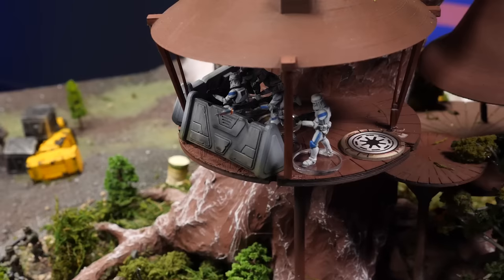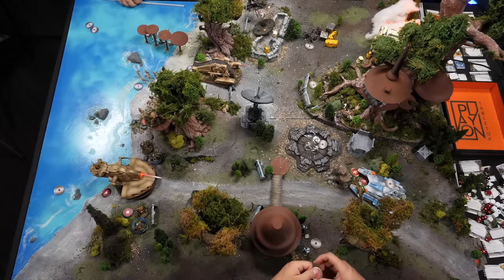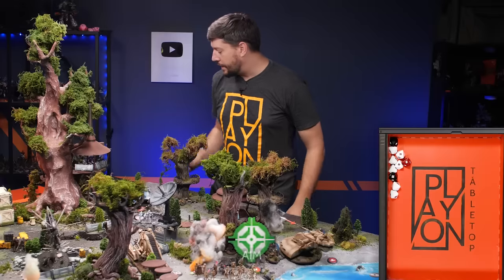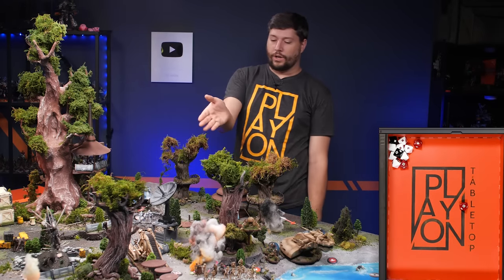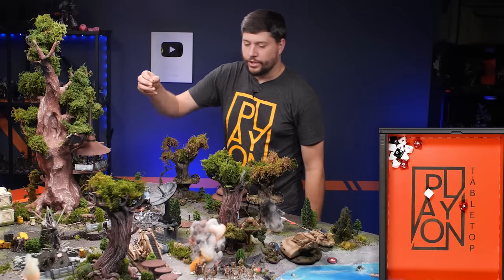Another core unit is going — the last one I have is this core unit up here. One guy has a sniper weapon, so I'm going to fire at the guys in the tank there and see if I can take a couple more out. They're going to aim and fire. Two shots — I have critical one, which converts one of these, so one critical hit on you. Cover — it goes right through the cover. And I killed one more droid. One suppression for you.